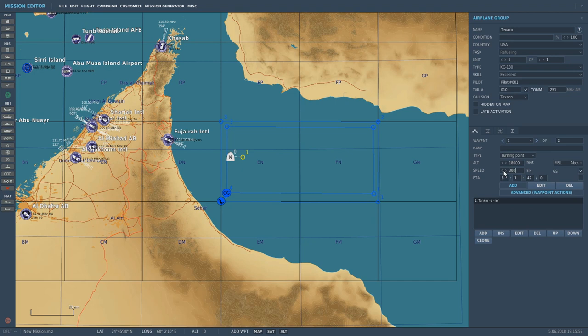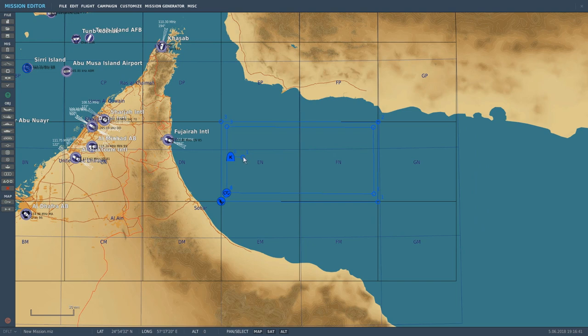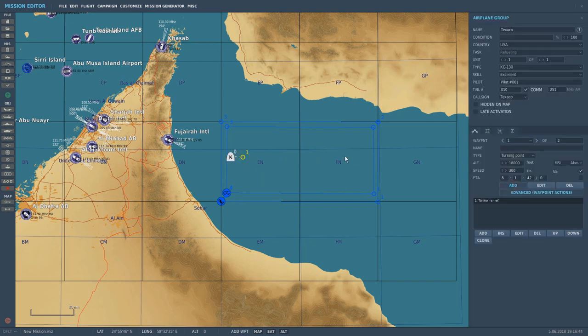I'm going to set it for 300 knots. I'm going to go back to Edit and do the same thing here — 18,000 feet. So he doesn't have to climb up; he'll just spawn there at the same speed to keep everything uniform. It's not something where we're going intricate — we just need something to be able to practice with. That's the first waypoint. I'm going to put a second waypoint out here, pretty good ways. Here is where it's going to get real interesting. You see it's already populated this — Tanker-A-Ref.